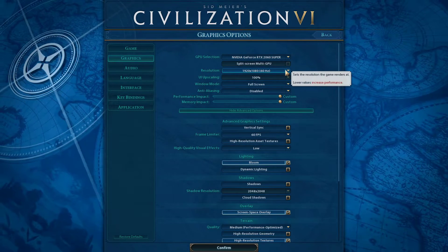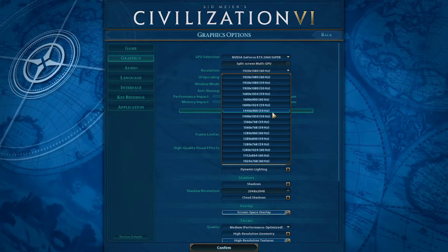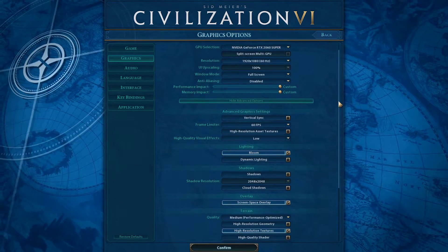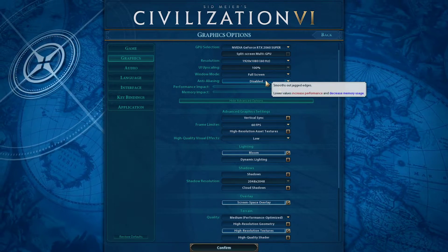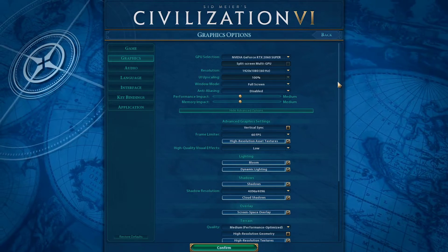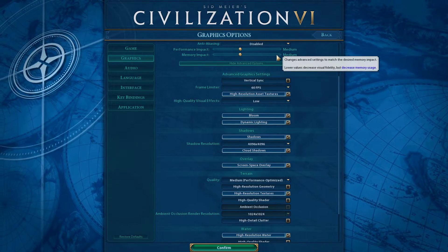In case none of these tweaks helped you out as much as you wanted, then you can lower the resolution setting as a last resort. This will in any case increase your performance, but the visual quality will suffer a lot. Set the window mode to fullscreen, disable anti-aliasing, and set the performance and memory impact according to your system specifications. I suggest you play around with these two settings and play a game to see what works best for you.